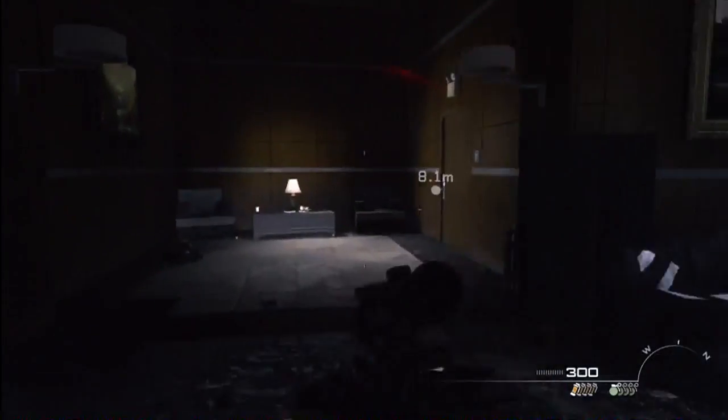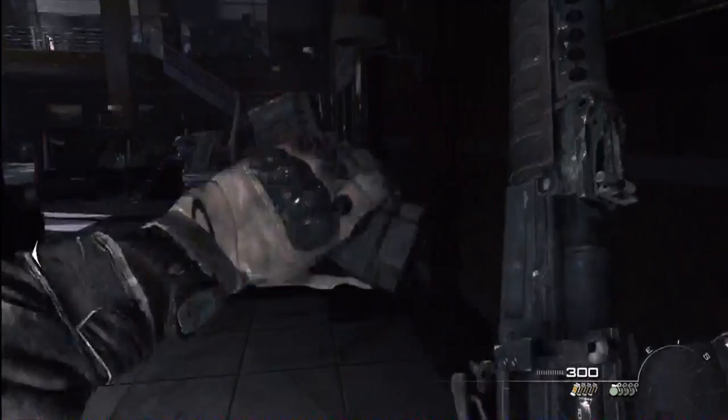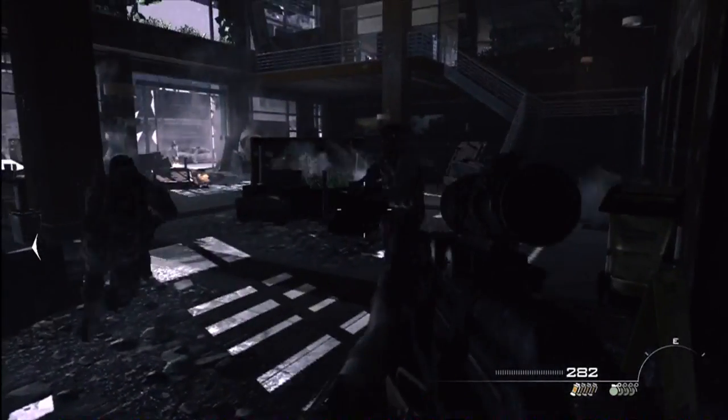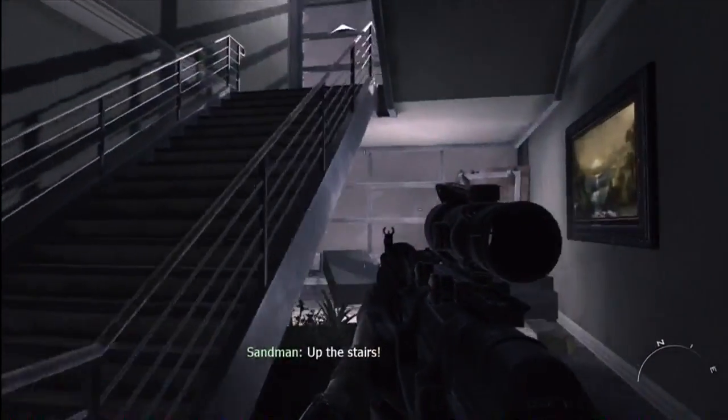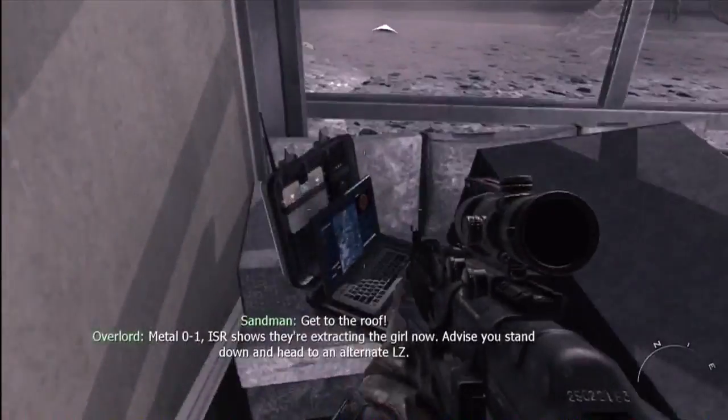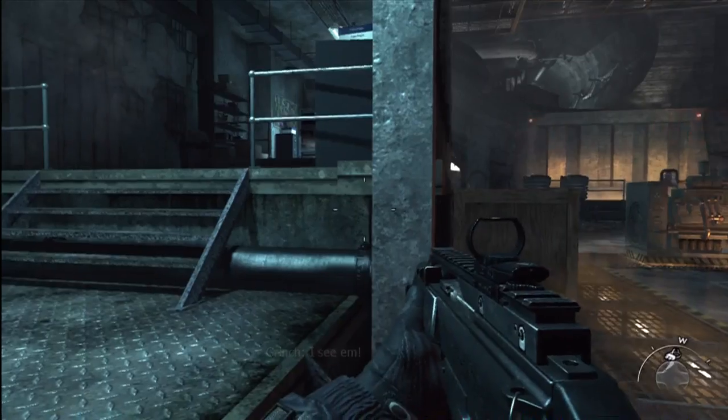Now this is toward the very end of that level. You're going to have to breach the door. You're trying to get to the roof to save the Russian President's daughter. So you're trying to rush upstairs, but actually come under the stairs. Intel number 41.